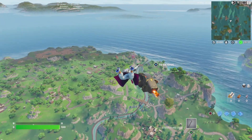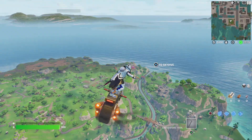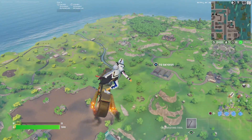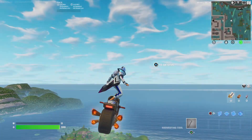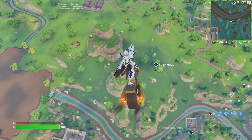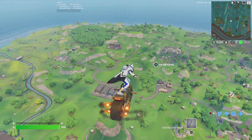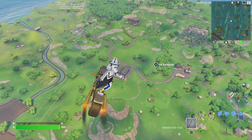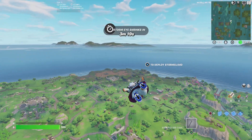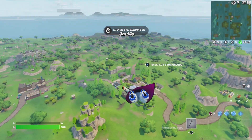You can literally tell this is Chapter One Season Three because it's got Lucky Landing over there. This is literally before the whole meteor hitting Dusty Depot right there. The islands are pretty much the same I think — I can't really tell.